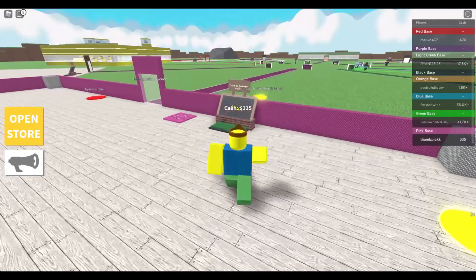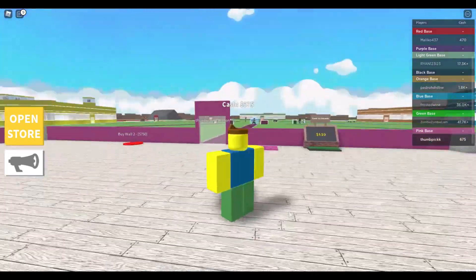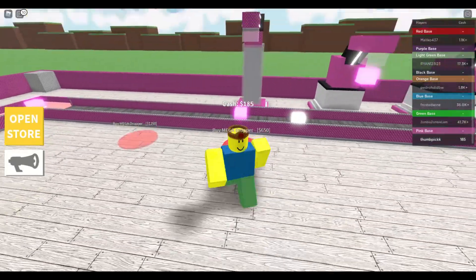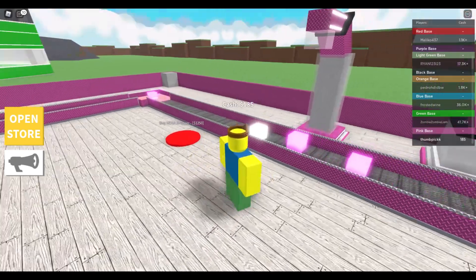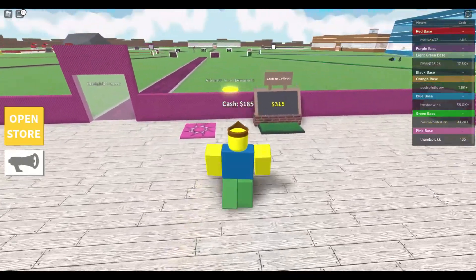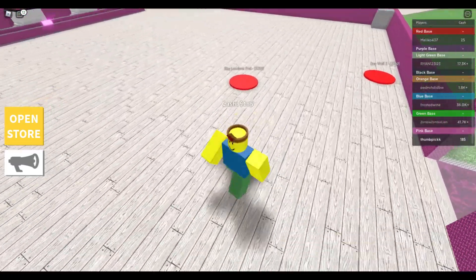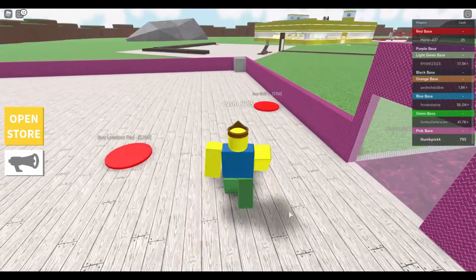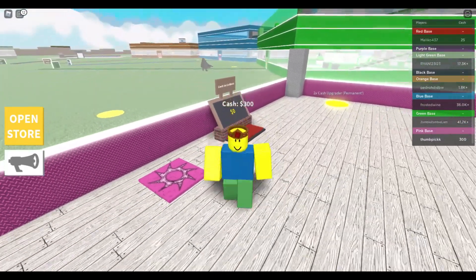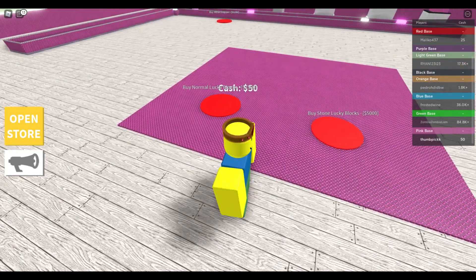Two times cash upgrade — ooh, 952. That should be enough cash for that. This one here will give me a lot, hopefully. Oh yeah, I seen that go up about 20 there. So we could indeed get that loadout pad. Actually, let's get another wall. I do really want to protect myself against other players. Let's grab this — a normal lucky block and a stone lucky block.